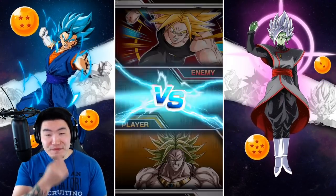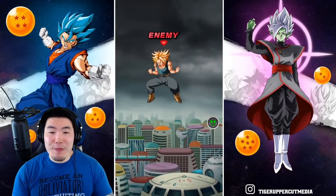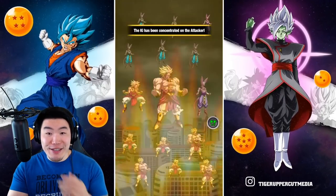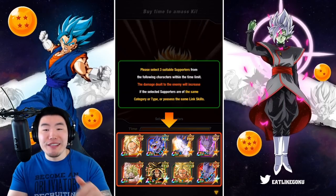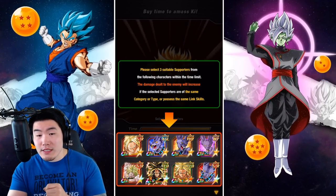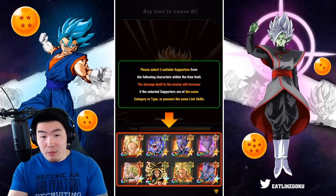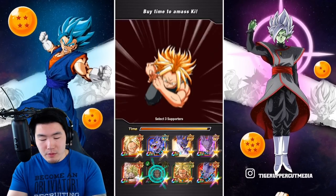Chain battle is not my favorite thing, but we should do really well here. For the defenders, we got the tutorial again because I did transfer my account recently. I think we should probably go with three Brolys — the EZA STR Broly, the LR Broly, and the TUR Broly. Boom, boom, boom. Easy. Triple Broly. Let's get it, guys. Let me know in the comments what your high scores were — what your best attempt so far is.